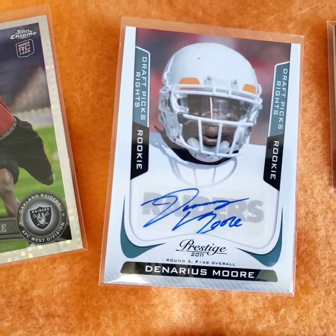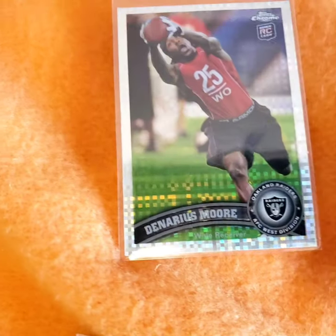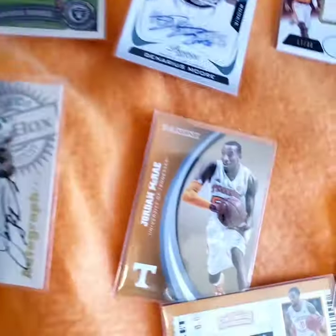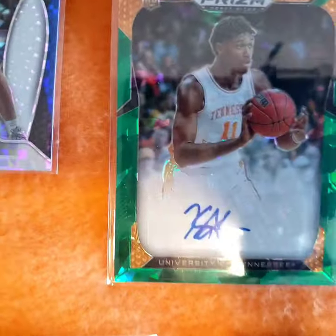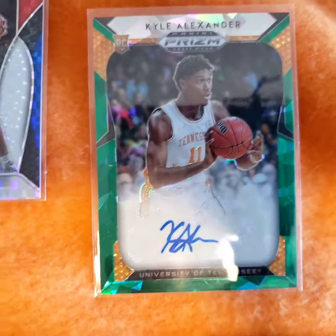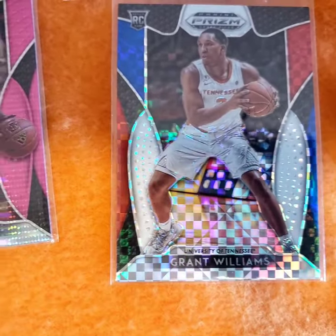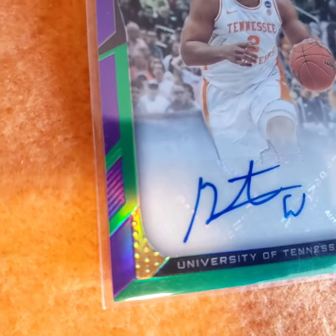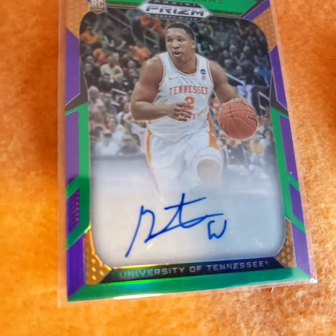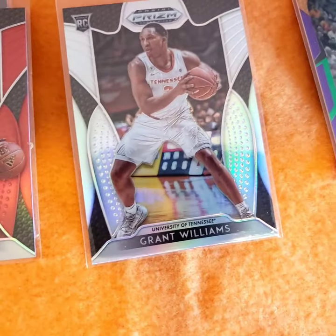Generous Moore. Prestige autograph - Generous Moore X-Factor. It's a code basketball card. Jordan McCray, silver number 25. Now Kyle Alexander. Prison. Now Grant Williams - what's your Grant Williams card from the prison? Two-time SEC Player of the Year. Defended. Red, paint silver All-American.